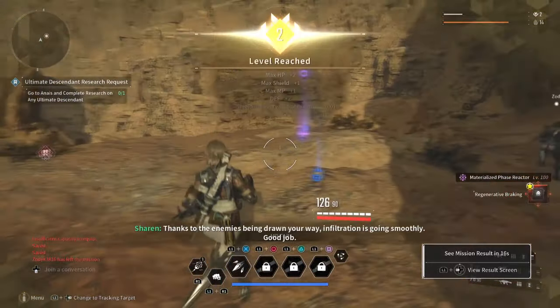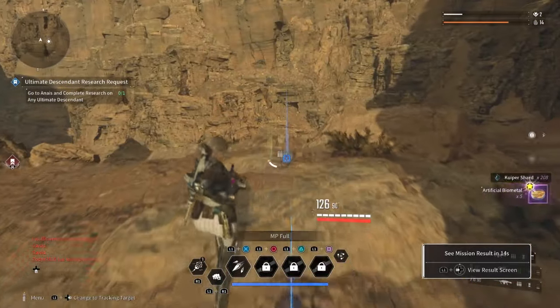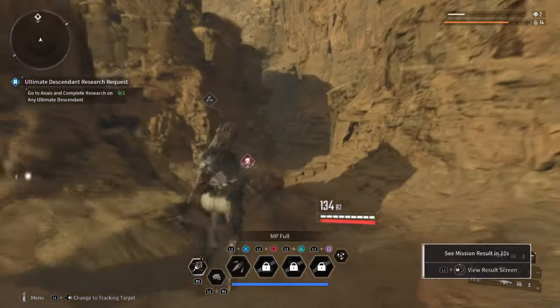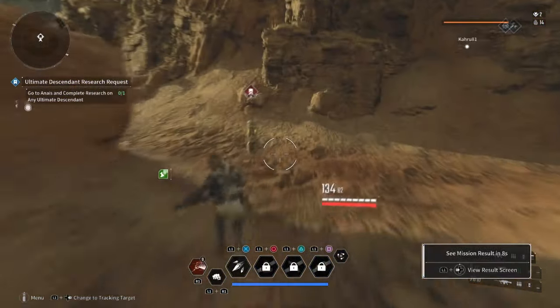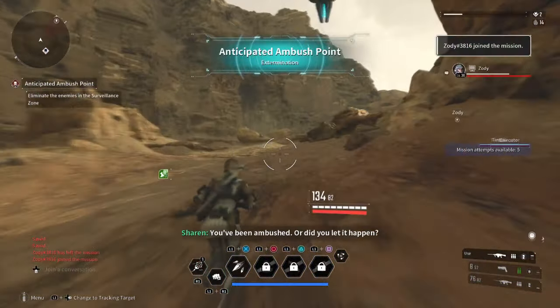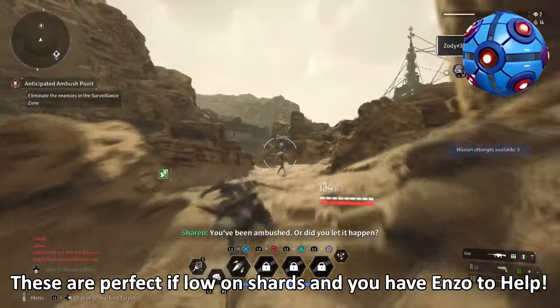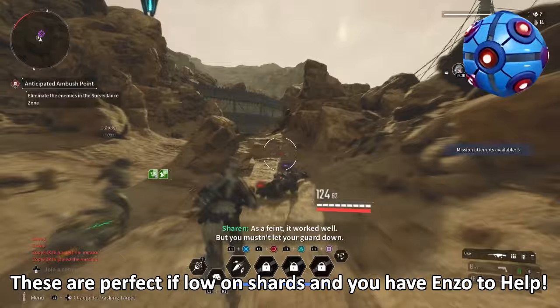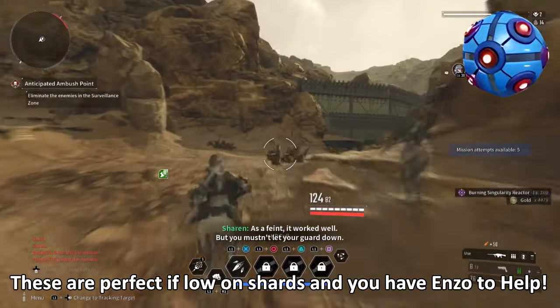Although it won't drop high value target bounties for more gold, it will drop high level mods and gear pieces which can be used for additional purposes such as building into another character or combining them for something better. It can also drop co-breakers, which is another way of getting shards and a high amount of materials via the vaults. So the more you do this, the more gold, mods and shards you'll get afterwards.